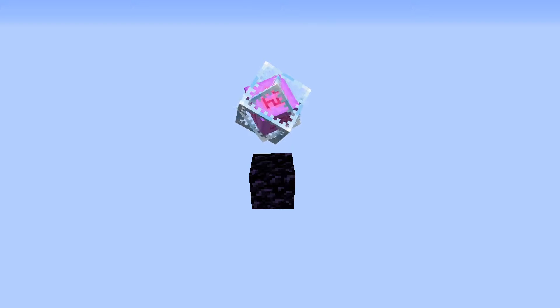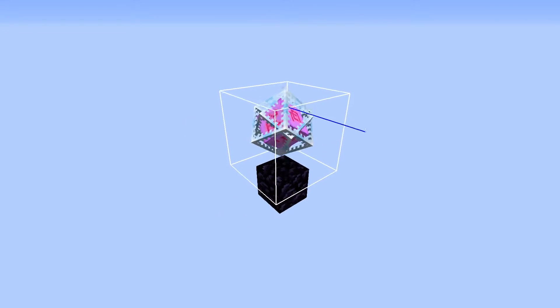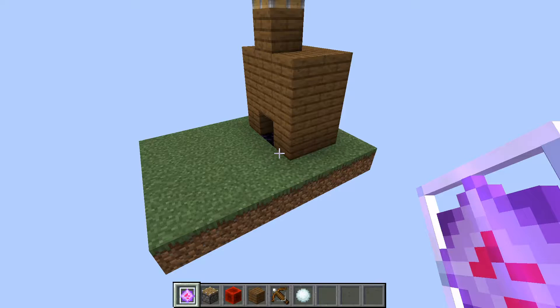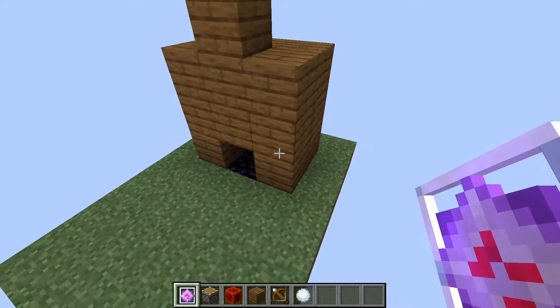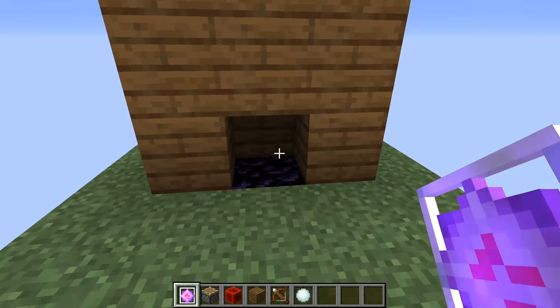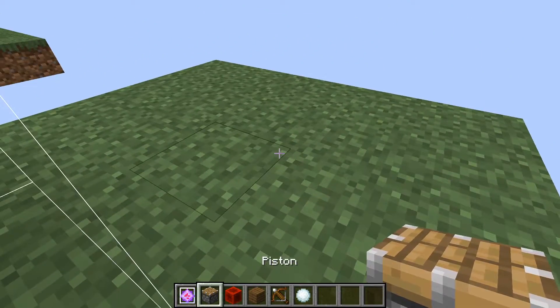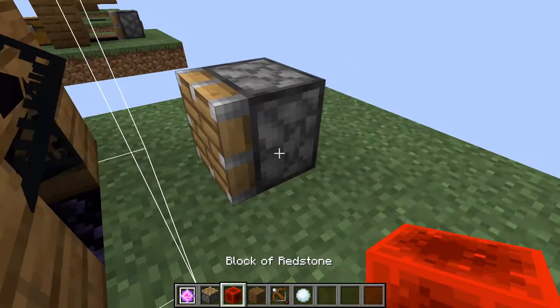So, you're probably wondering how this works, and it's relatively simple. The end crystal has a cubic hitbox spanning two blocks in every direction. Knowing this, we can actually position the end crystal so that when we place it, it'll be inside other blocks.